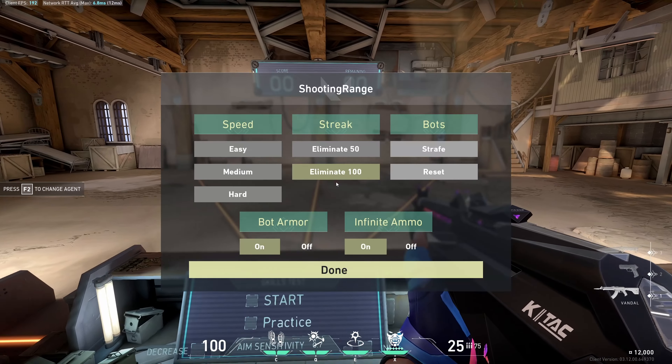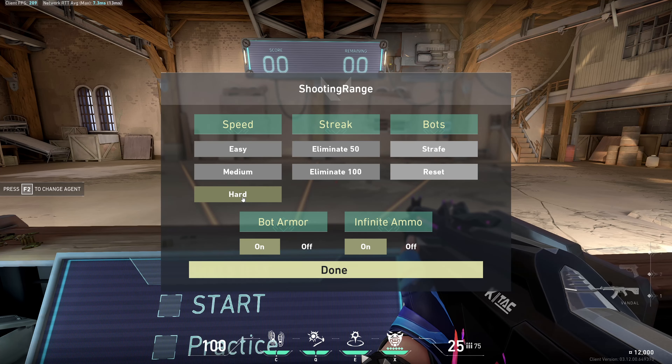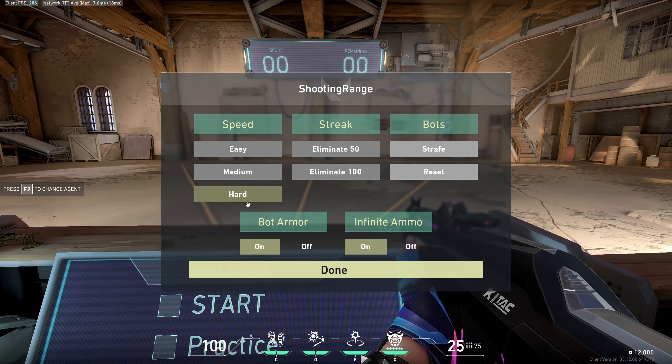After you kill 100 bots, the next thing you're gonna want to do is shooting range hard mode. Try to get a score of 20 or more. Go for 20 using just the Sheriff, then switch to the Phantom, then switch to the Vandal. If you're struggling to get 20, go for like 15 and work your way up from there. Do this every single day — if 20 is too easy, try to get 27 or above. My highest is actually 27 using the Vandal.